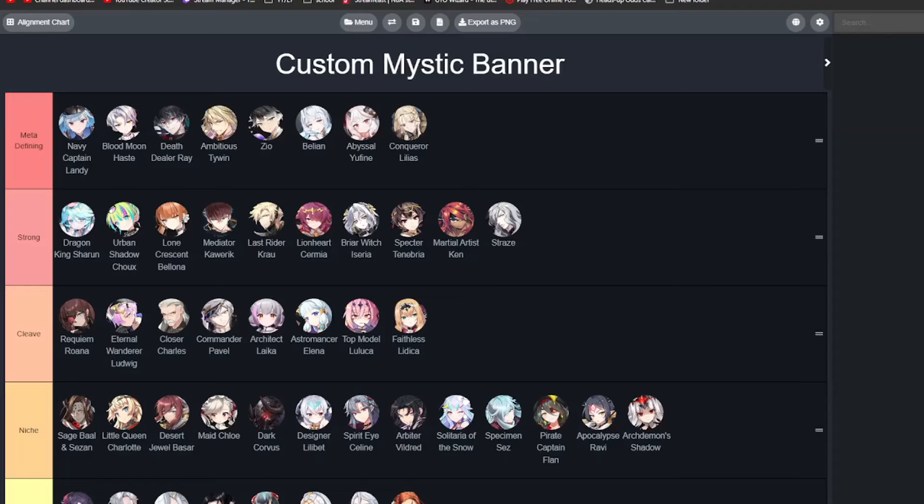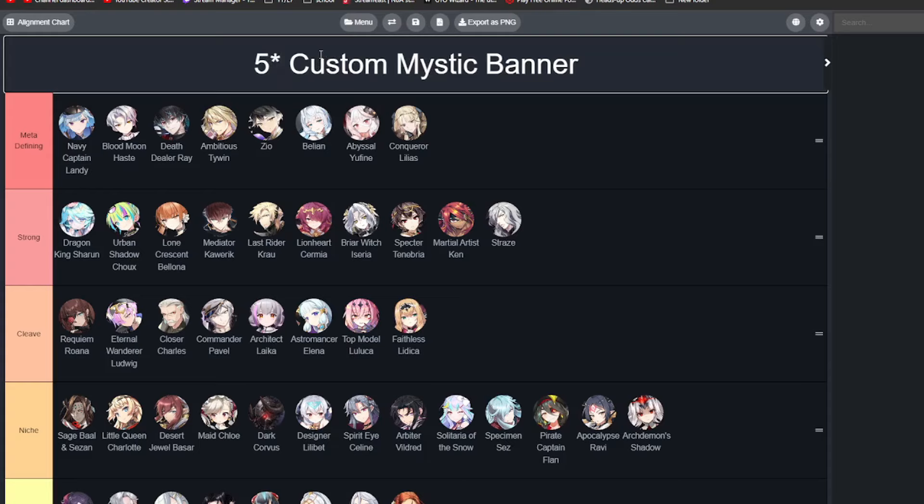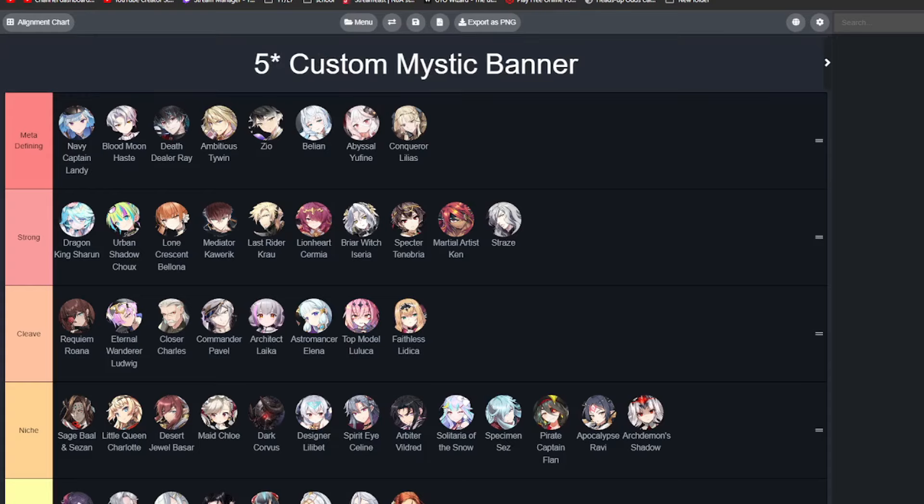What is up YouTube! Today we have a tier list for the Custom Mystic Banner, which will basically be a banner coming on the 25th of July where you can choose the ML 5-star and ML 4-star that you want. Today we're going to be talking about the best units to actually pick from and some of the ones that you want to stay away from.